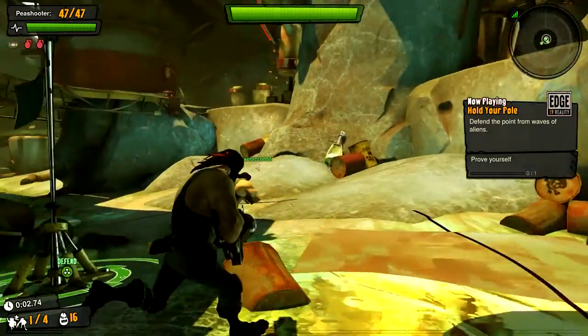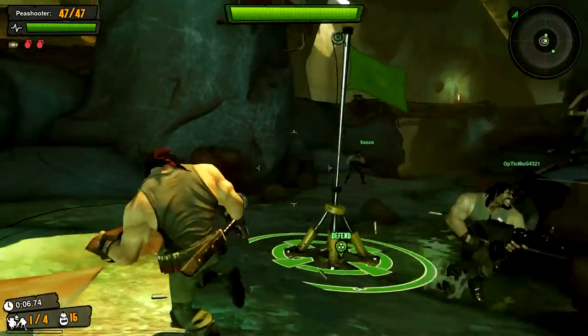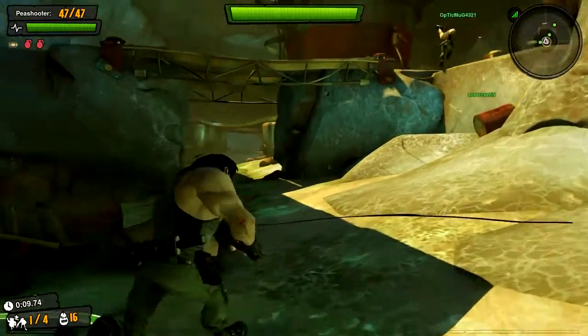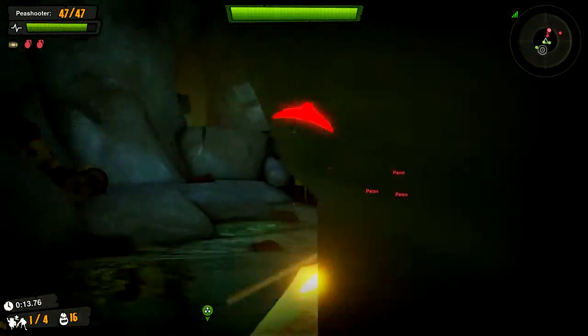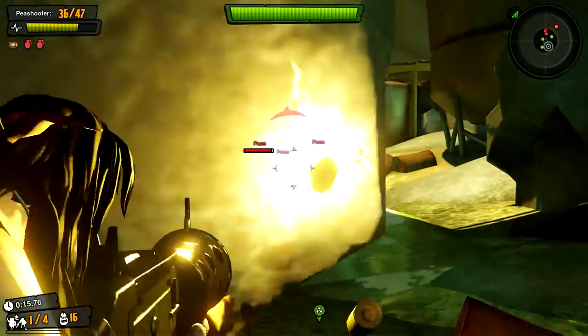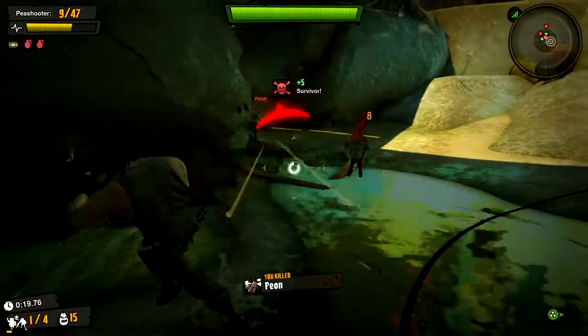So hold your pole, defend the point from waves of the aliens. There will also be a bunch of random people playing this with me — they are not sneakies, just people I happened to match up with. On the way to your location... okay they're coming, they're coming, pull back pull back, try to rush out there. That was a terrible hit.